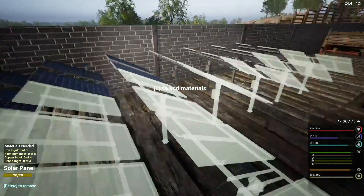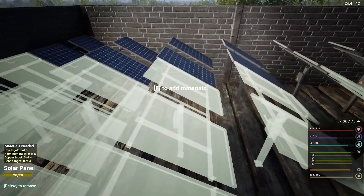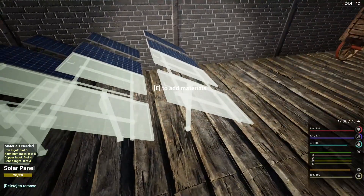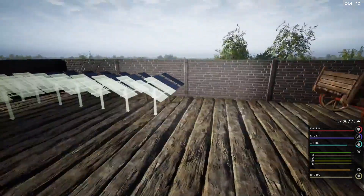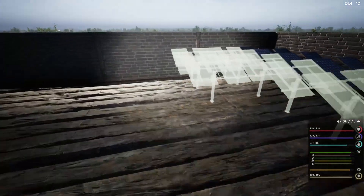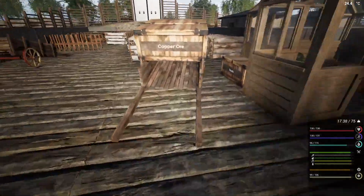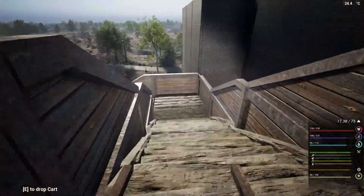These two will have the aluminium in as well. This is going to give us plenty of power — 10 panels will give us 400 power. We only need 150 for the fridges, so that gives us quite a bit of extra power — which is actually pretty cool.